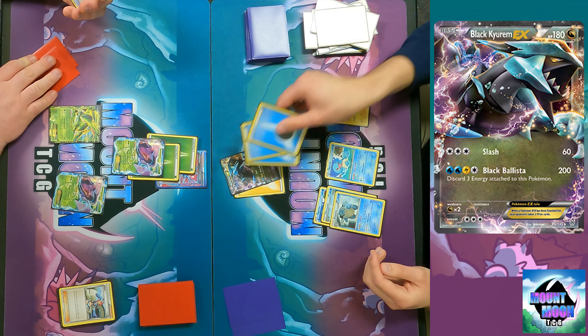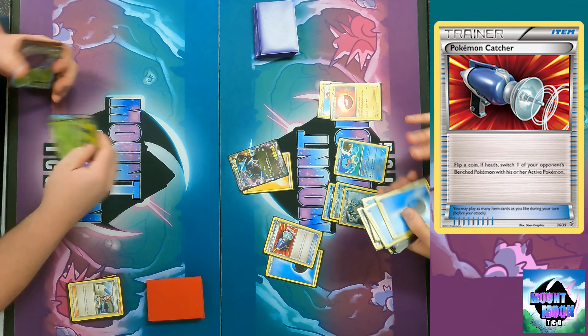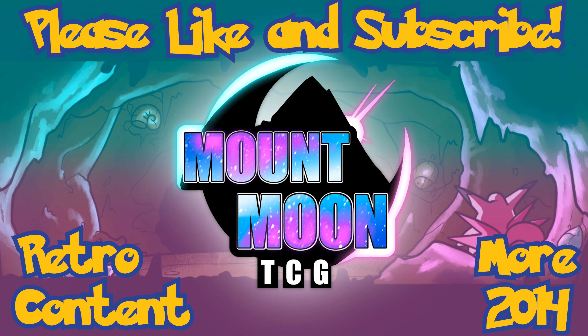It's a pretty short game when all you're doing is taking two-prize knockouts against everything. That was a fun format — short and to the point. I didn't even get to talk about the other Black Kyurem in the deck — the single-prize one that does 100 for four Energy — just a cool single-prize attacker. Anyway, that'll do it for this video everyone. Make sure you hit the Like button, comment, share, subscribe, and join us for more awesome content right here on Mount Moon TCG.